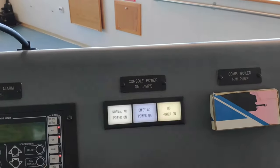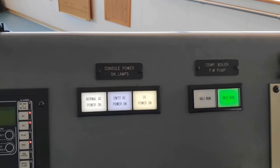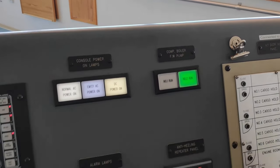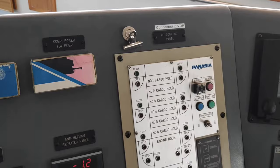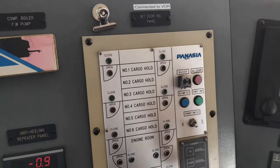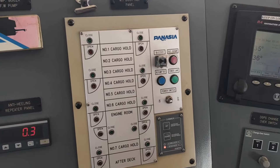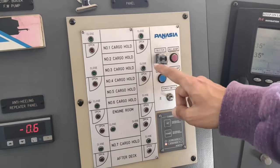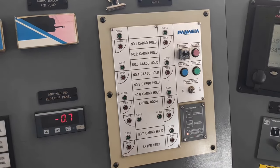Here — what about this? This is the power supply, just indication lamps. And this is for the watertight door indication alarm — if a door is open or closed, we can see it here. But we can only see the indication; we cannot open and close from the bridge.